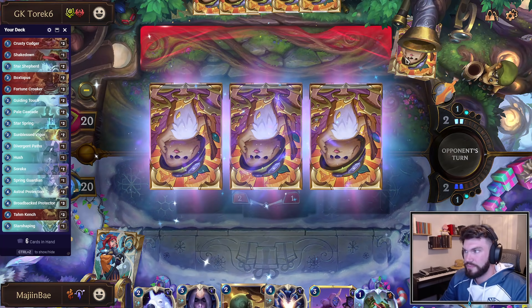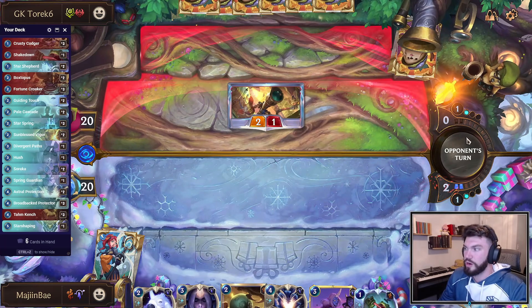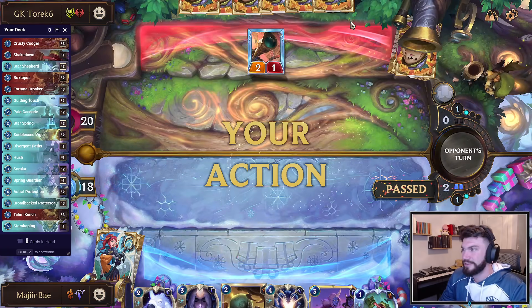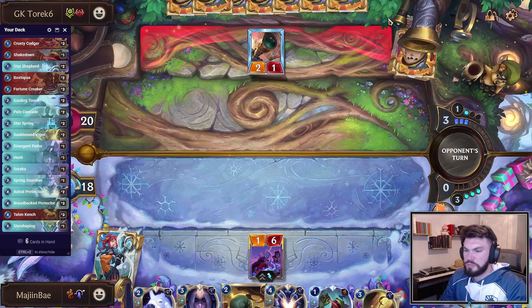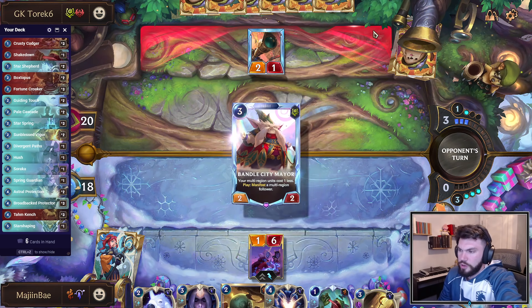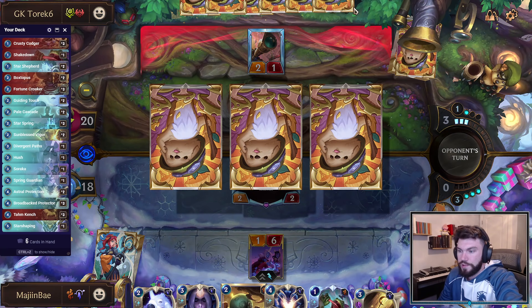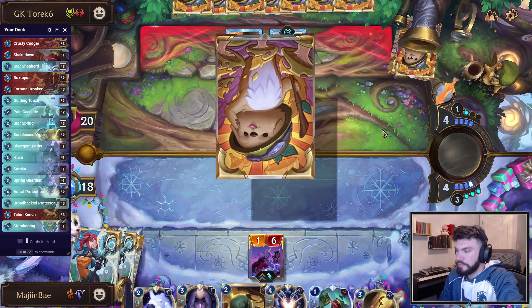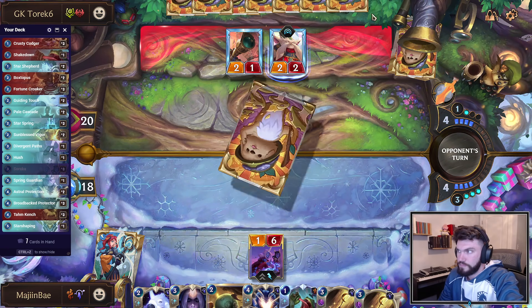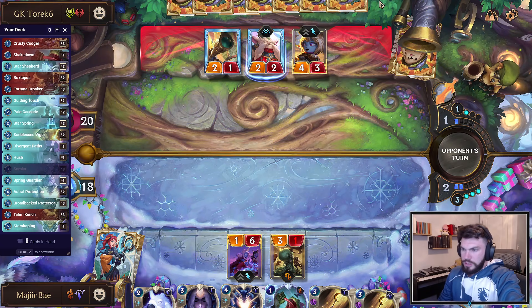I'm kinda worried about Pokey Stick, so there's a good chance I just play Boxtopus. Groupshot could be a thing here, so Boxtopus next turn might be just better. Or I could lead with Soraka and just shut down attacks — I kind of like that. Bank three mana, play Soraka. I'm gonna save this Shakedown though — I don't want to go after Telescope, I don't really care. I do wish I could kill that Mayor card — it gets a lot of value in this deck.